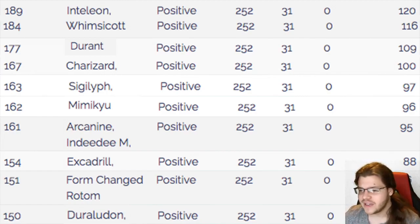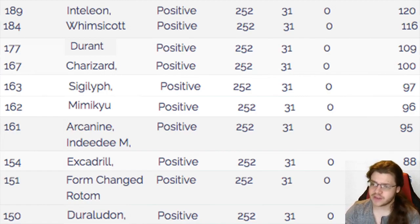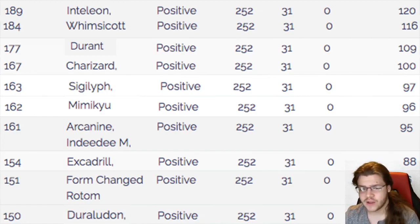We outspeed Arcanine and Indeedee Male. Excadrill — anything other than Sand Rush activated — we outspeed every Excadrill, which is pretty cool. Form Changed Rotom, we outspeed unless it's Scarfed. Duraludon we outspeed unless it's Scarfed.